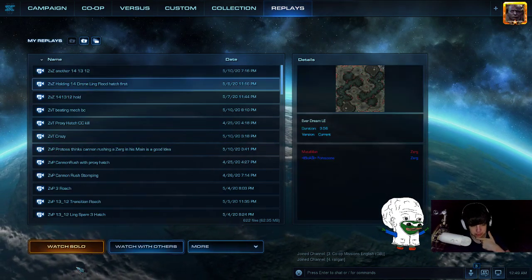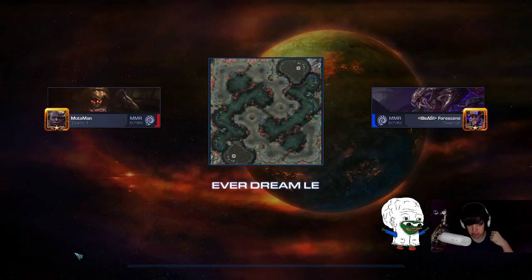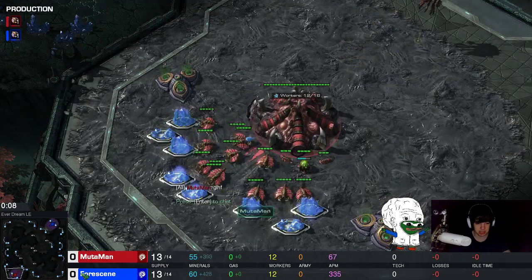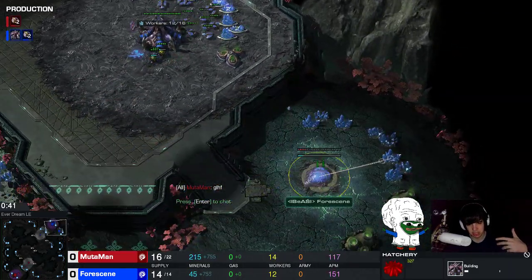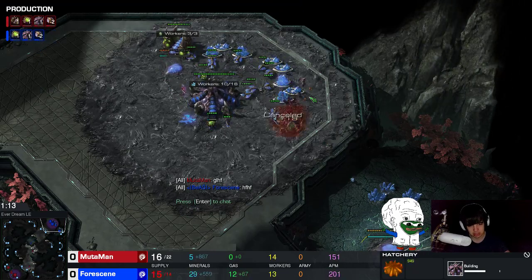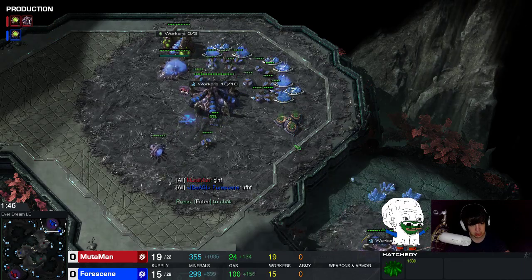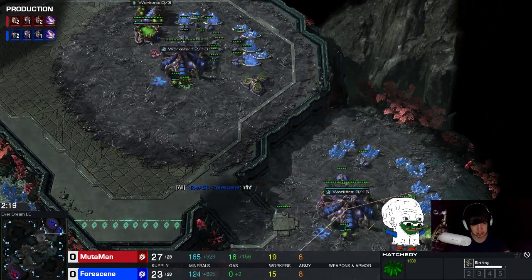This game is against Foreseen, 5.7k MMR, so a decent GM Zerg player. He's going to play a different variation of this build. He actually goes hatch gas pool — it's not that different to be honest. He has a couple more drones, but he's going to do basically the same thing.